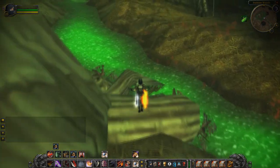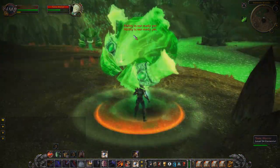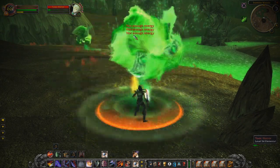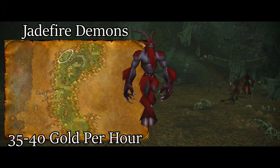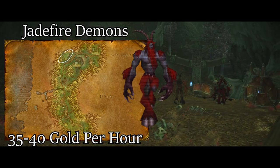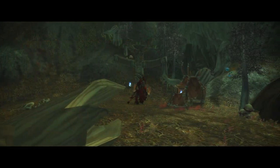Now let's take a look at the Jadefire Run. Just a short run away from the Toxic Horrors is a very popular spot called the Jadefire Run, just northwest of the Toxic Horrors. Here you're going to be grinding Jadefire demons such as the Jadefire Tricksters, Jadefire Betrayers, and Jadefire Hellcallers. This spot is also going to greatly benefit mana users who will be raiding, so you'll definitely want to check this spot out.